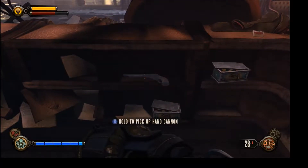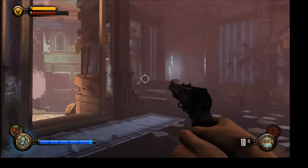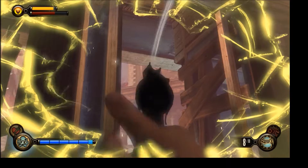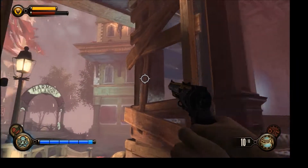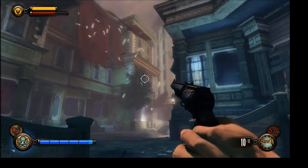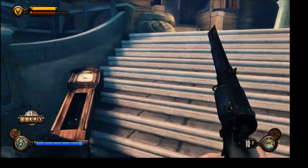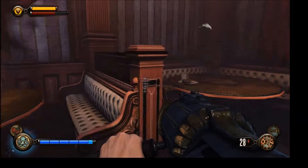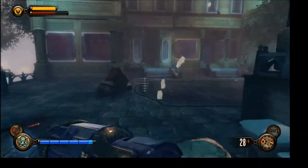Hand cannon — ok, I can actually do some damage with the hand cannon I think. Got one. Alright, that's one. You guys are directly above me. Where are you? I can't tell where anybody is. Oh ok, you are directly above me — magical hitbox.